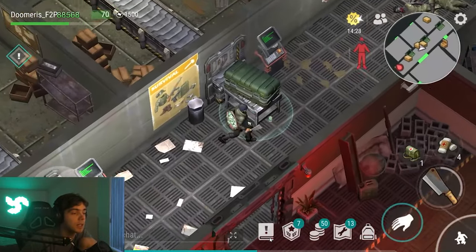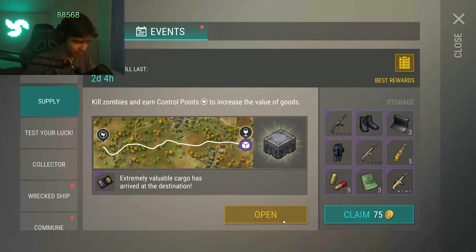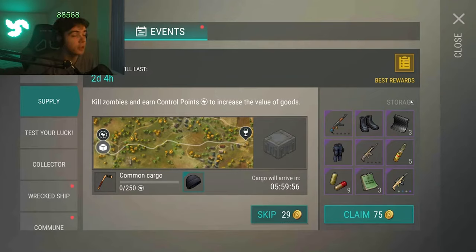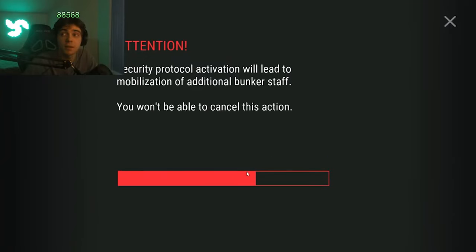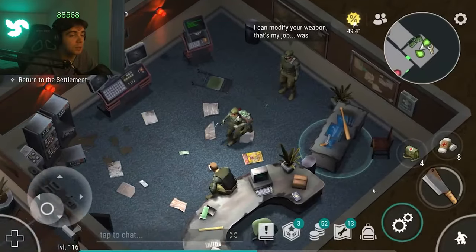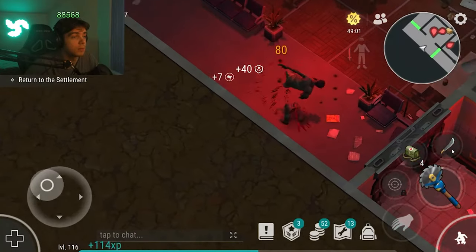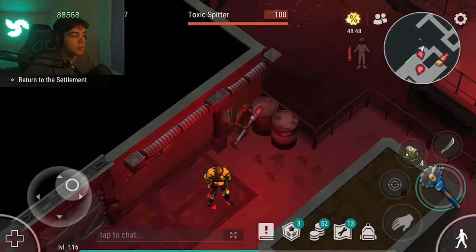I wasn't expecting a gas thing — boom. That's good though. Maybe my red crate might give us something good, chat. I'm gonna get the Granny launcher next — no, I'm getting Floppy next. Why am I lagging? I need to put graphics to minimal again.